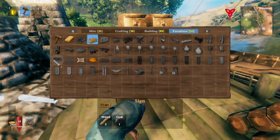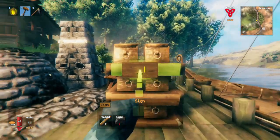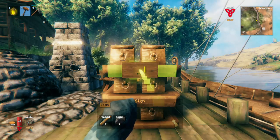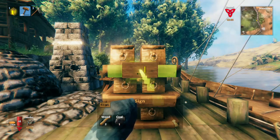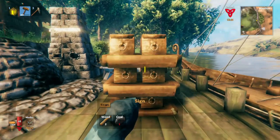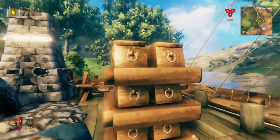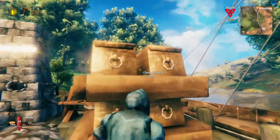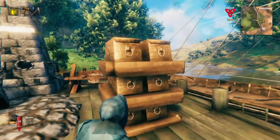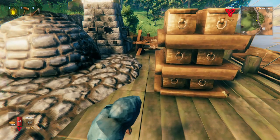Labeling may sound simple but believe it or not it can actually be rather confusing. If I put this label here there's four chests next to this label — which one is it talking about? And if I put it here, which is it talking about? What if I put it down here? It's kind of confusing especially if you're working with other people and you want it to be really easy to understand, so somebody can come in and quickly know where to put things.